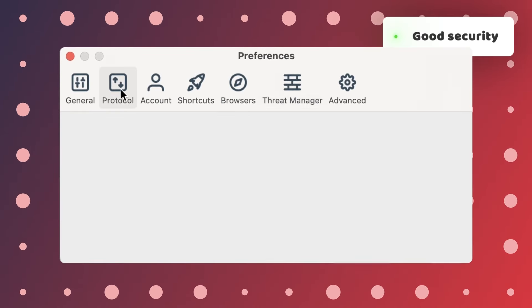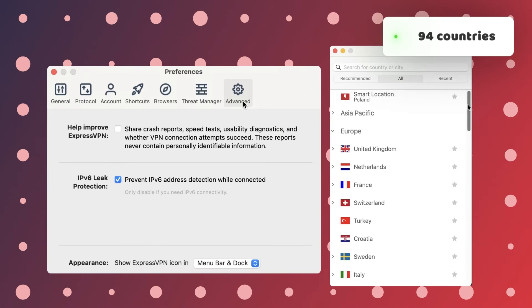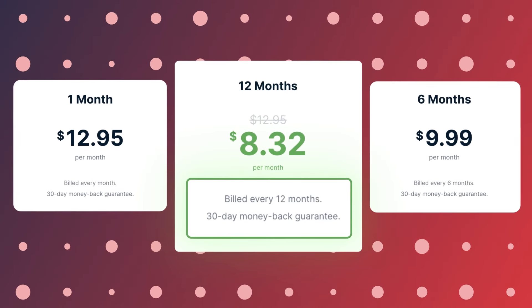ExpressVPN overall is a solid VPN. Xbox One without a computer is not a pipe dream with ExpressVPN, and you will end up getting reliable security, decent performance, and a lot of server locations. Thankfully, you can try that easily with a 30-day money-back guarantee, even if ExpressVPN's default price is on the higher side.